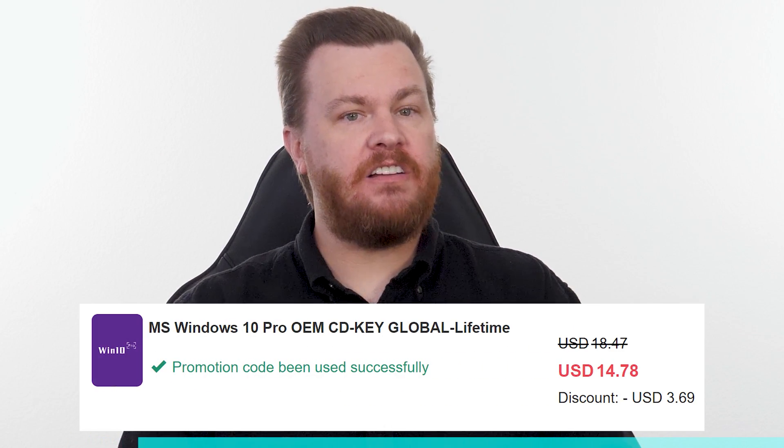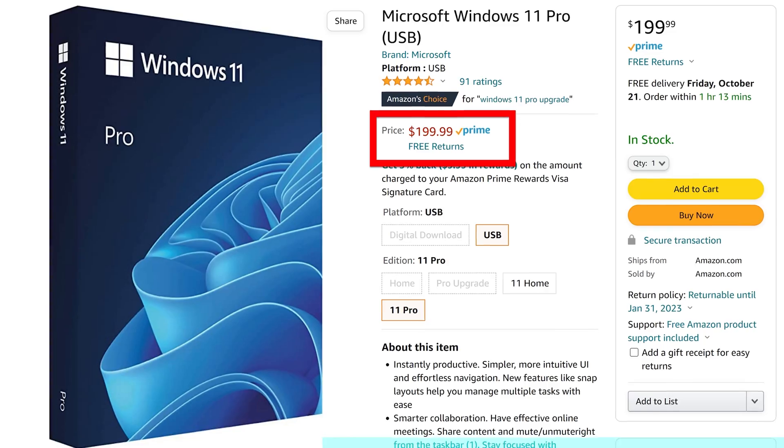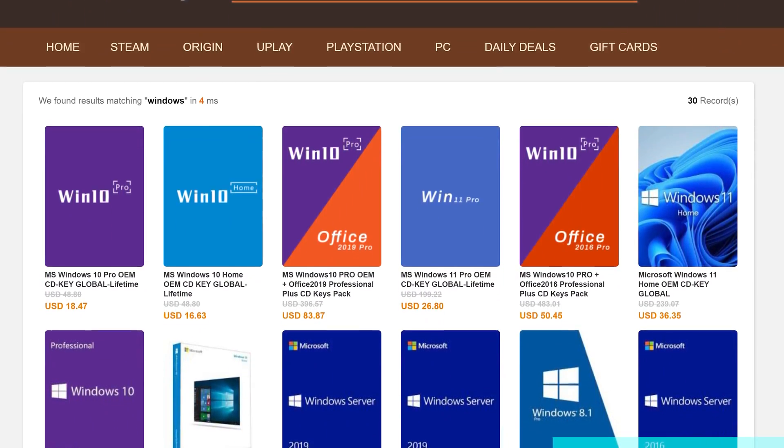Nothing. Buy Windows 10 Professional for $15. Activate instantly online with Microsoft and keep it forever. Don't pay full price — get the best deal from our sponsor URCD Keys using the link in the video description below. Full details on how this amazing deal works at the end of the video.